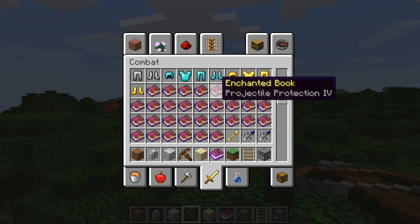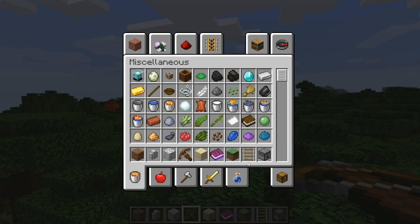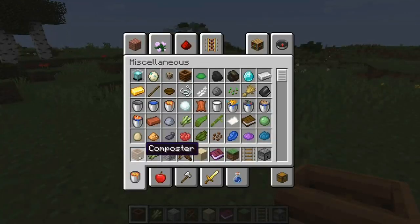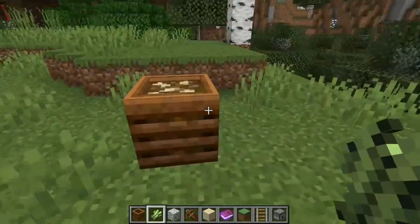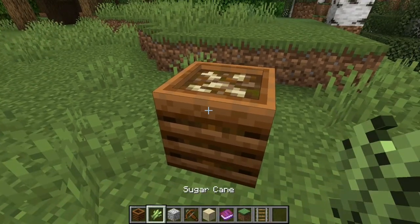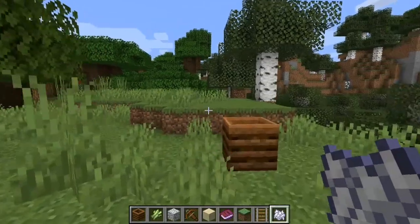I'm not sure, but I think we might have some new enchanted books because I don't remember this being here at all. We have the composter, which is pretty cool. I don't know exactly how you work this, but you also need sugar canes. I think when you feed it stuff like this and right-click it, it gives you a good old bone meal. So you can grow things with it - bone meals are quite useful.